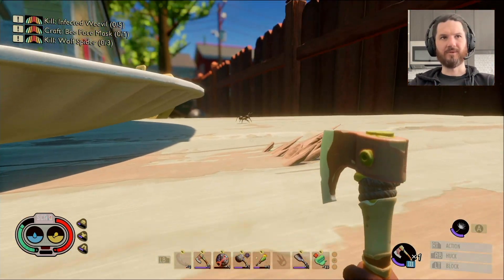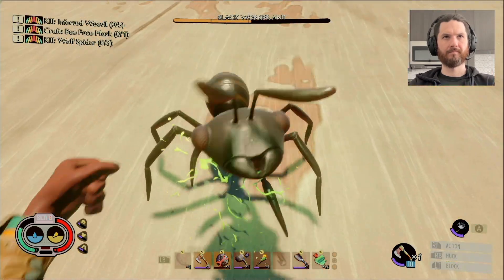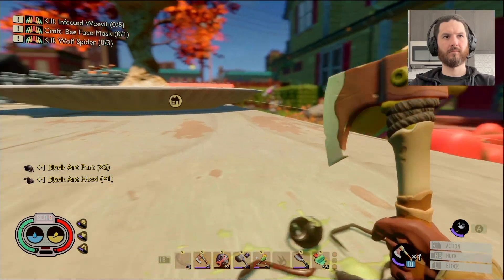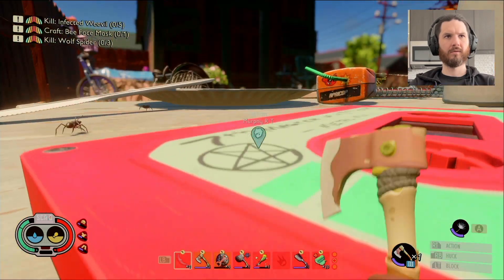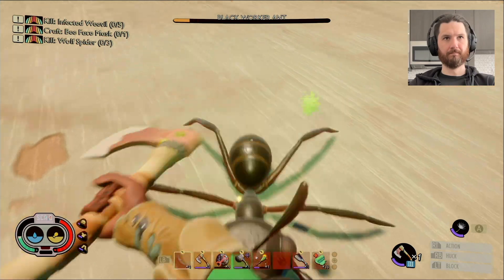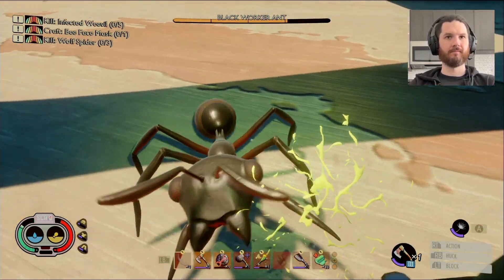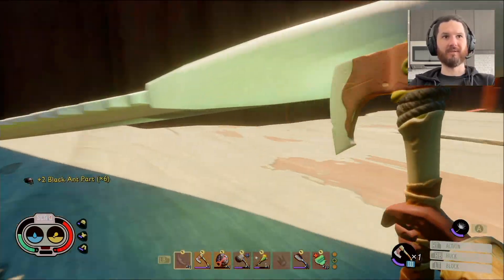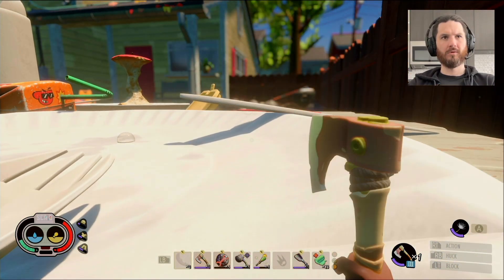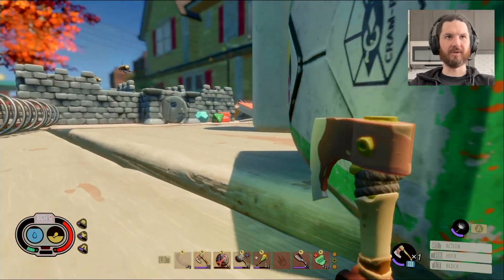I'll get to all these ants up here first. I should have the ant annihilator mutation to speed this up. I don't want to fight two of them at once — makes a huge difference. Not really seeing the durability drop on the axe, which is good. Let's go get that spicy stuff now.